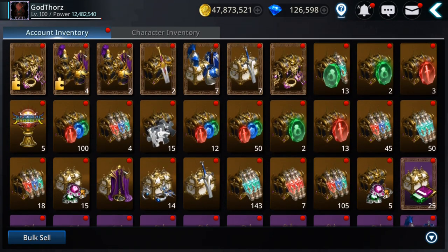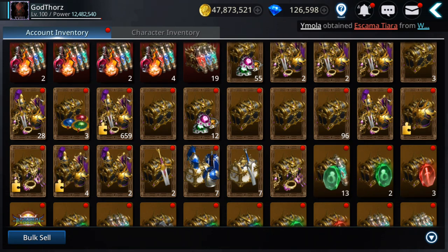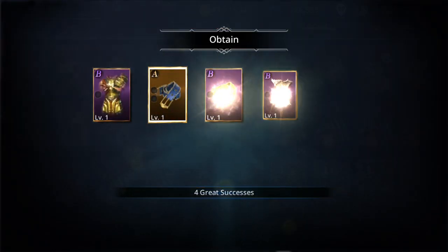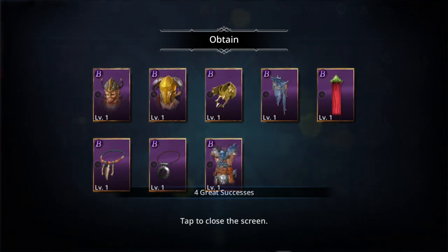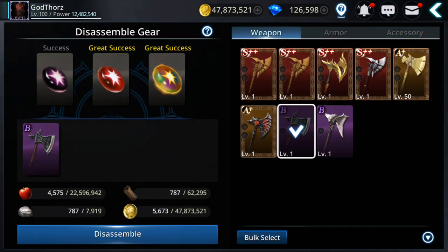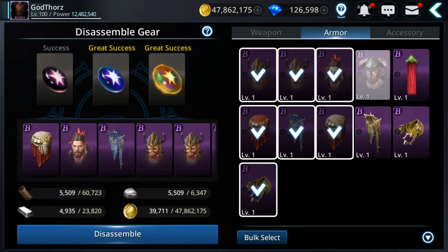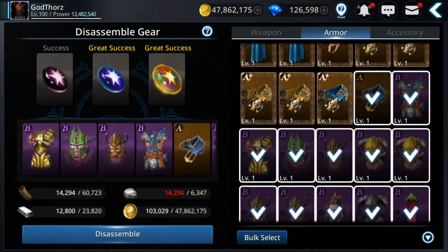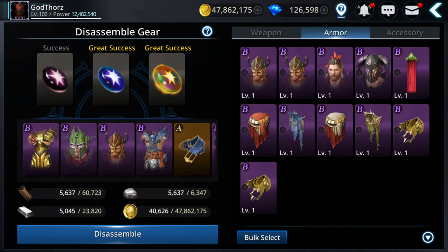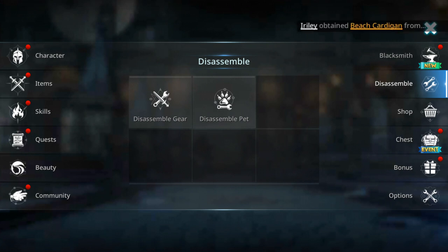Let me open more gear. I have more in here — lots of rank B. No great success here... let's try these. I only need one more. It seems no great success and I'm low on materials.